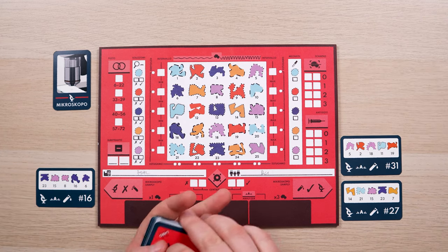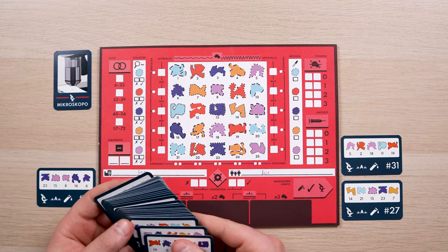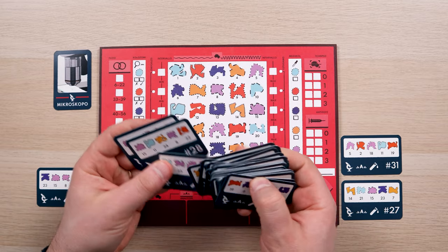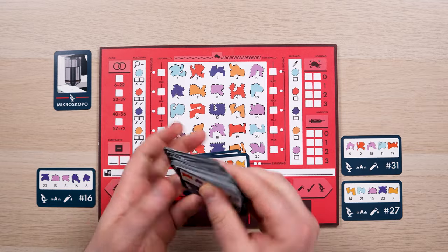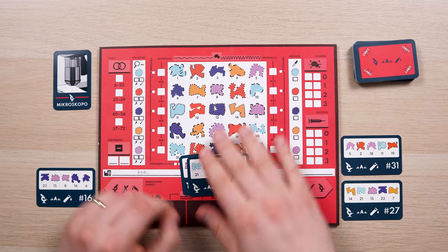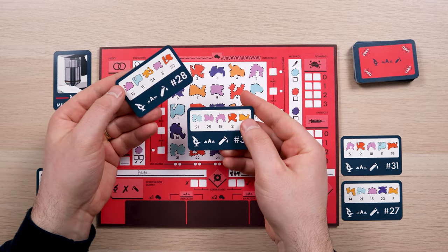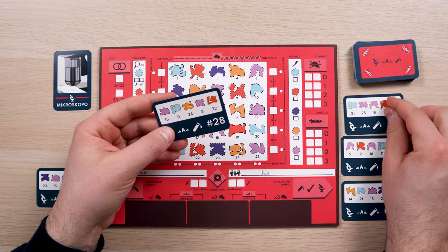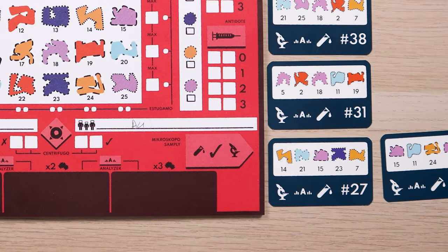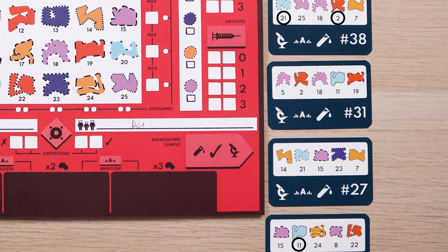When using the Microscopo, you have 1 minute to look through the deck of sample cards and choose 2 to give to Savvy. Shuffle and place the sample cards deck face down next to your sheet. Savvy will place the positive cards on the right side of your research sheet and the negative ones on the left. In our case, both cards are positive because one contains molecules 2 and 21, and the other molecule 11.